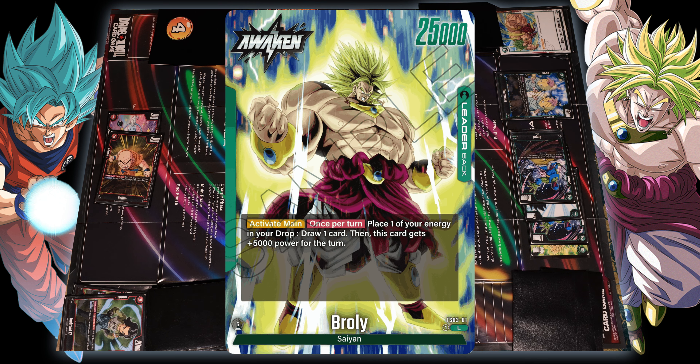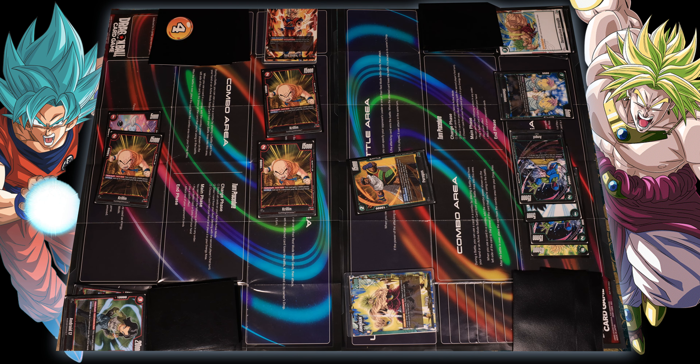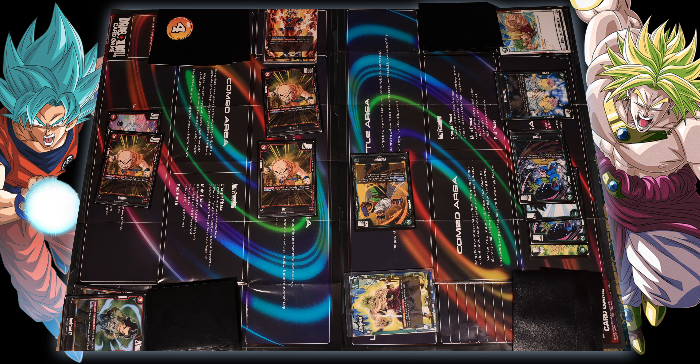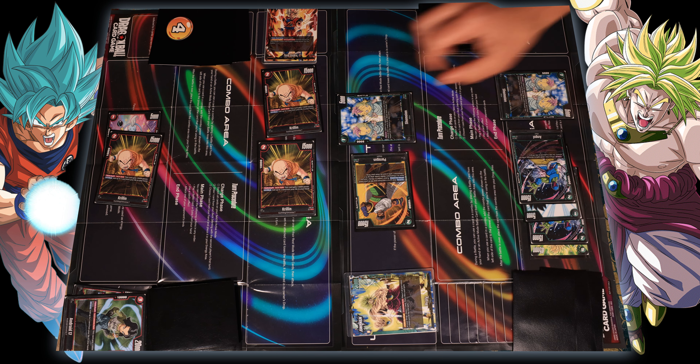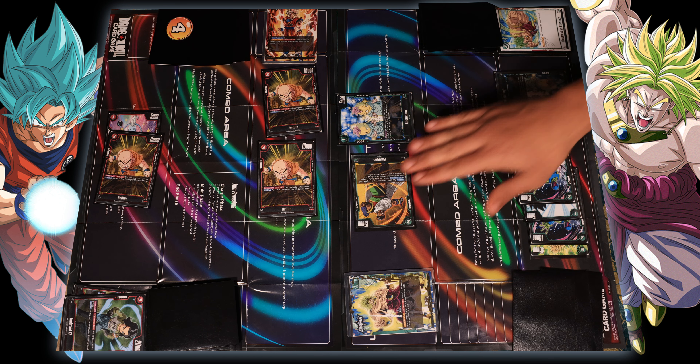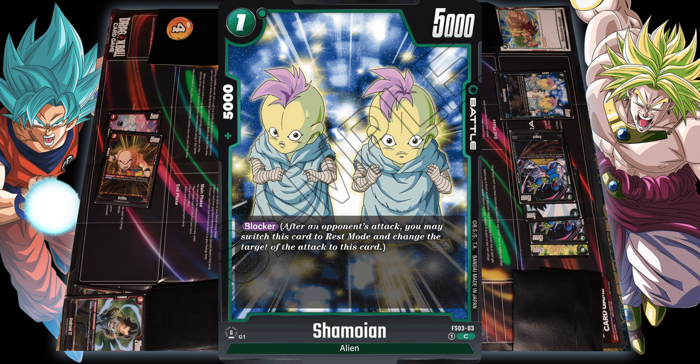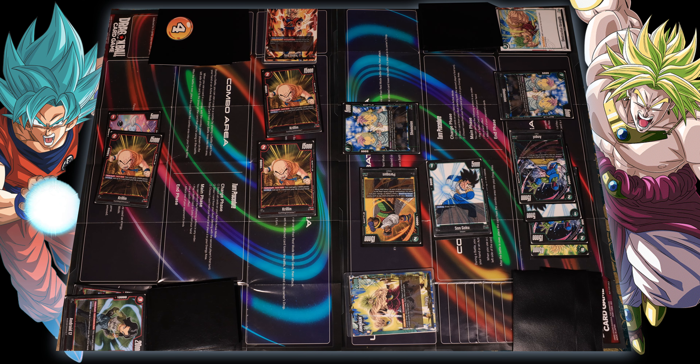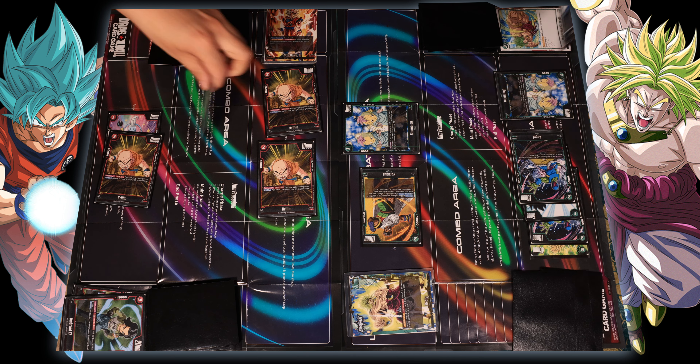You're doubting my buffness? Alright, you're gonna have to see what I got. I'm going to attack your leader — no blockers — and his awesome ability lets me bring out these guys onto the field. Let's combo to twenty thousand. I'm going to combo twenty-five thousand. You're surviving my hits.